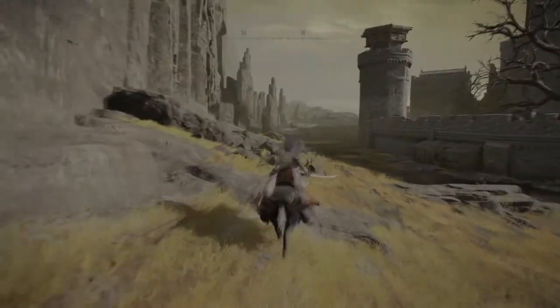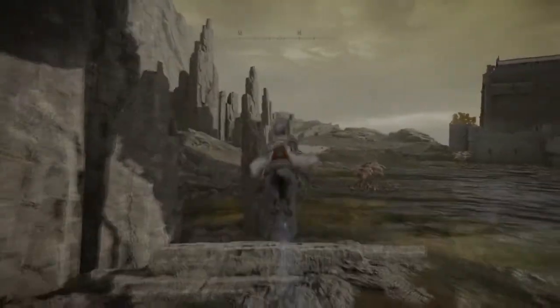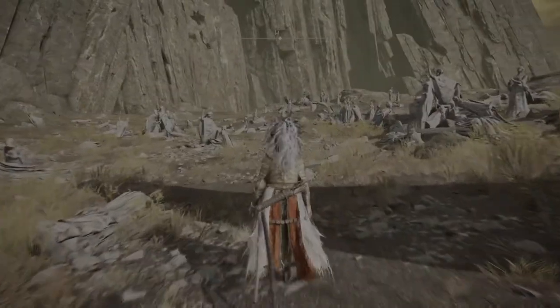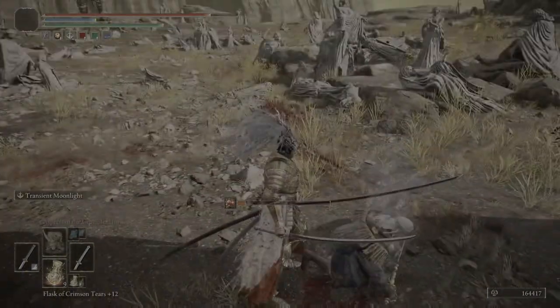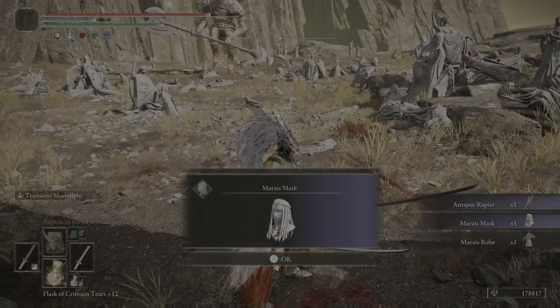There's a poison moat around with a lot of those really terrible flowers — just a lot of them. You can skirt around them to the left side, just hug the left wall. You'll end up going around them without attracting any attention and then you'll end up in this little area around the corner of the Shaded Castle. You want the castle to be behind you. You'll know you're in the right place because you've got this enemy and then the golem in the background. That is the Antspur Rapier.